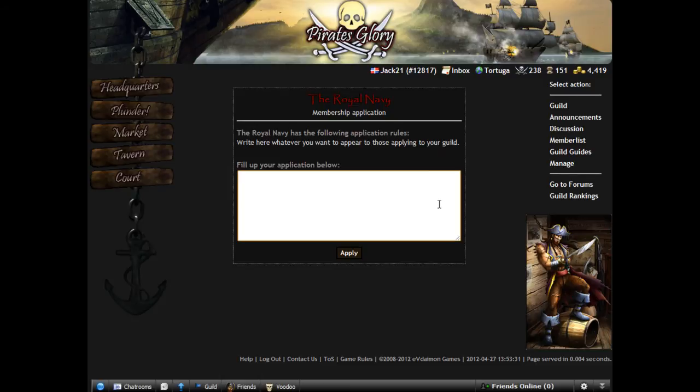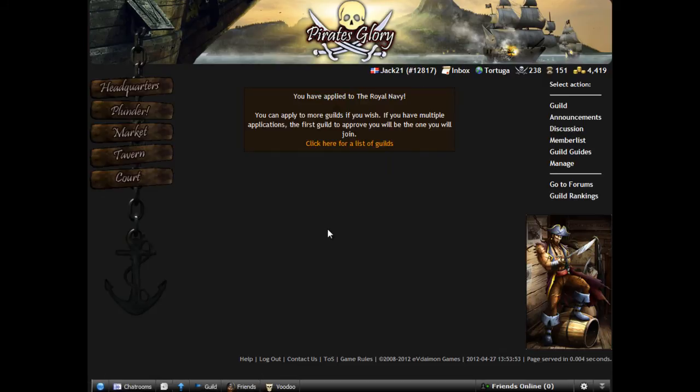Let's apply. We can write — we will say something. We hope that he will accept our application now. We wrote because we want him to accept us so we can see the inside.